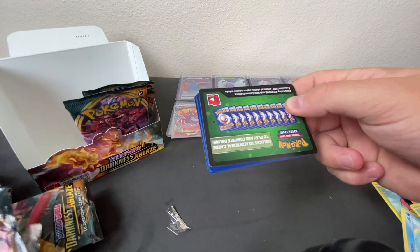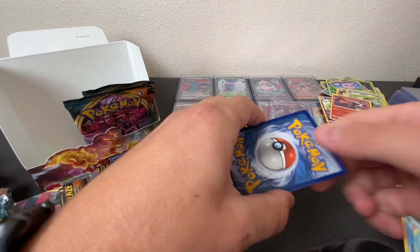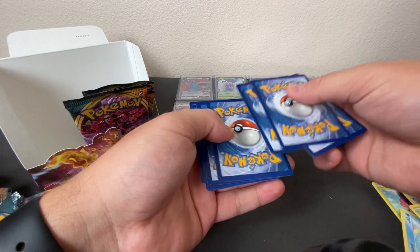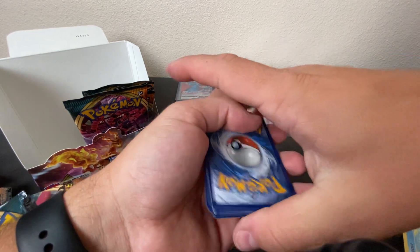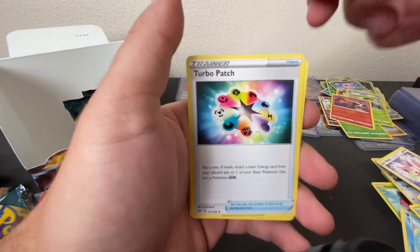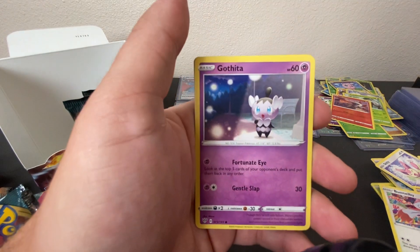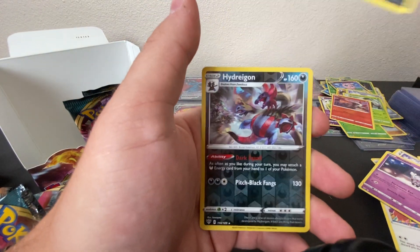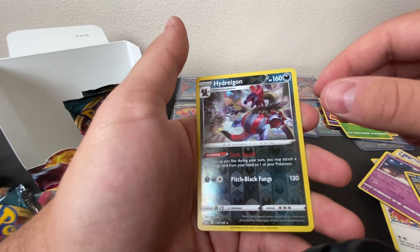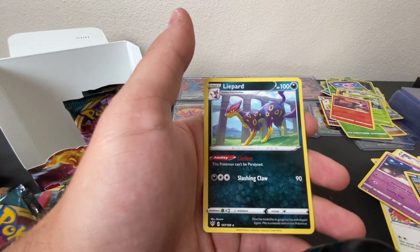It's got the Charizard on the front. QR code — 1, 2, 3, and 4. Let's go with the Energy, Simisage, Blowing Smoke, Turbo Patch, Passimian, Bunnelby, Vanillite, Gothita, Nickit, Reverse Holo Hydreigon, and a Lyphard.